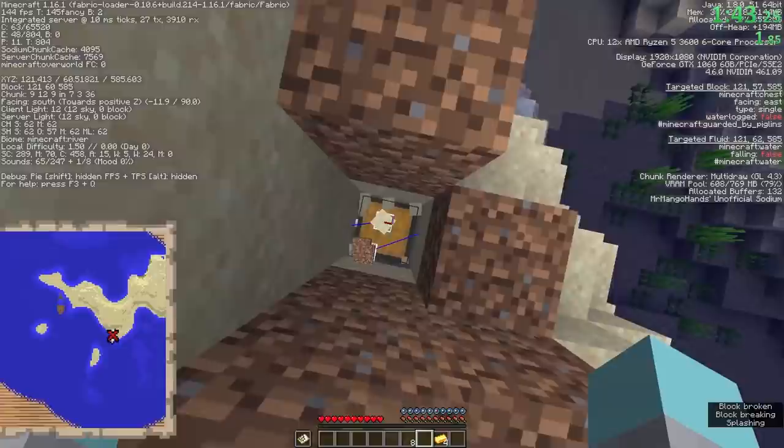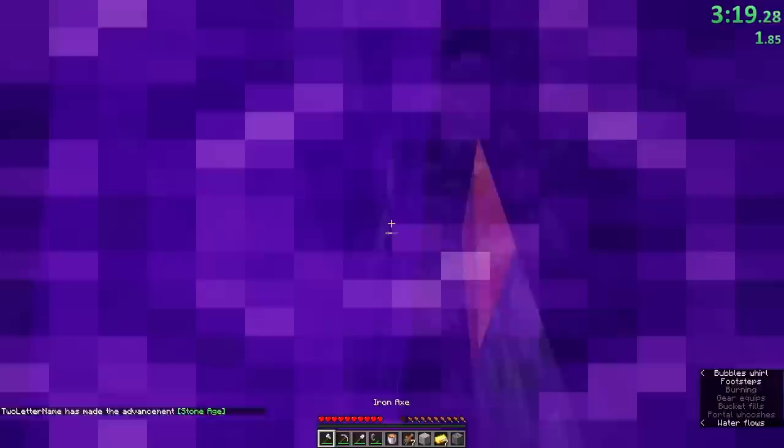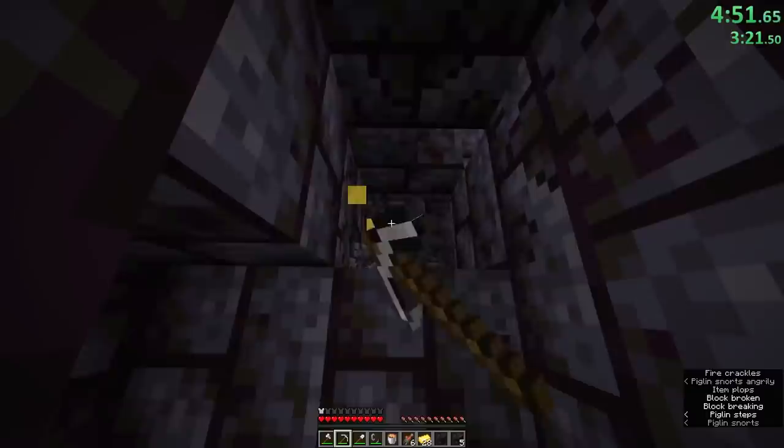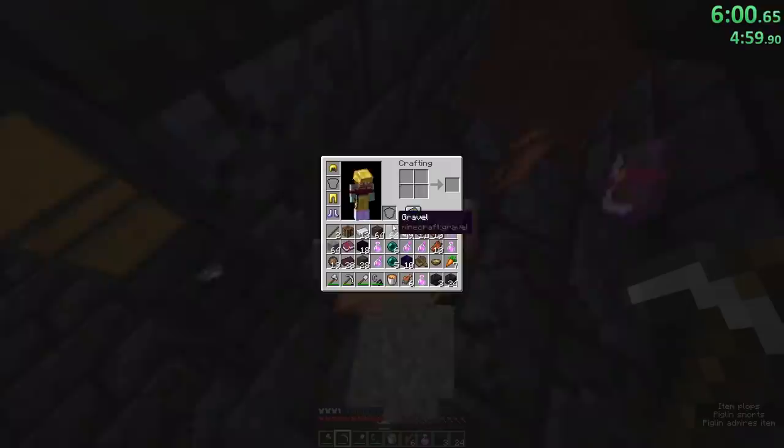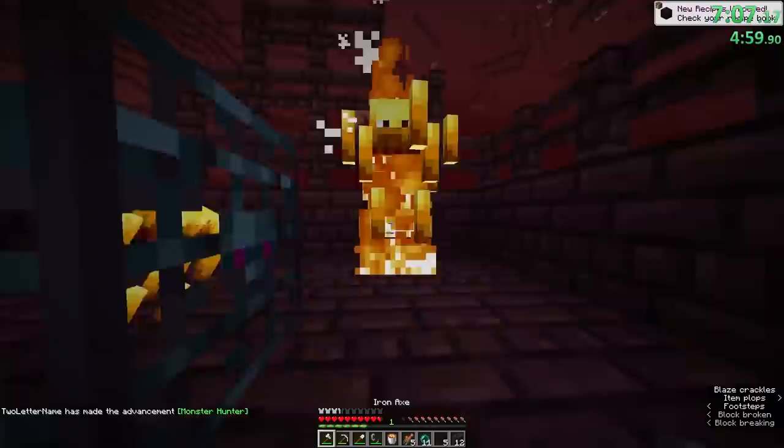This run, similar to his last world record, utilized ocean strats, and two-letter name was able to enter the nether at 3 minutes and 20 seconds. Immediately, he saw a treasure bastion, then turned around and saw a fortress. Using the same route as Illumina, he got piglins to trade — and these piglins absolutely hated fire. In fact, they traded him 7 fire resistance potions before even giving him enough pearls to leave.